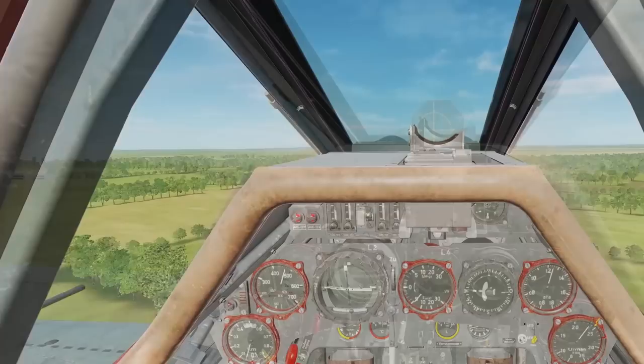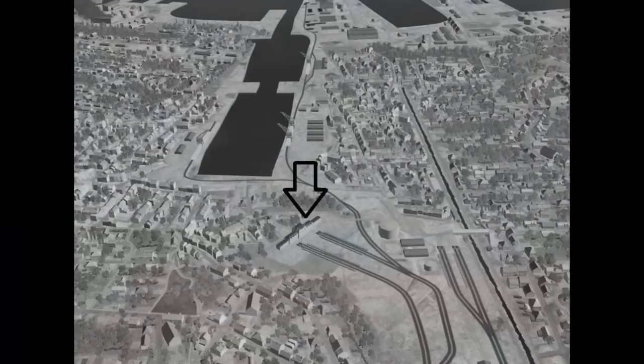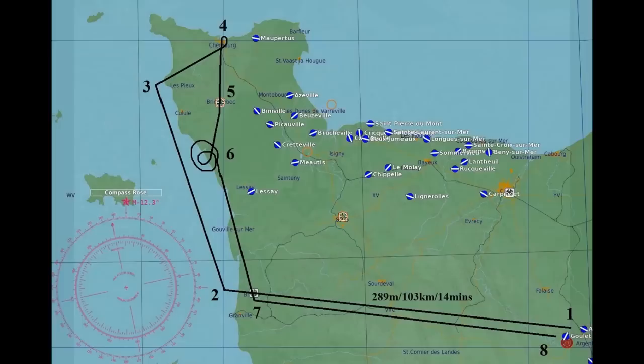Now onto a multiplayer server. I'm going to fly a mission to knock out the train station at Cherbourg. Intelligence has reported that there is a high-ranking Allied delegation there. Our mission is to take off from our base at Goulet, sneak deep into Allied territory and bomb the train station, then attack targets of opportunity on the return trip — hopefully make it back to base.